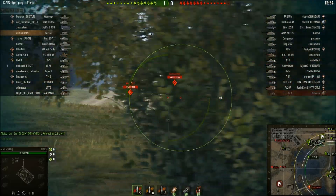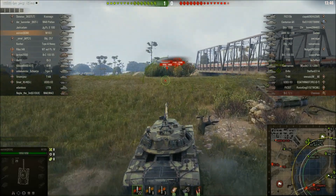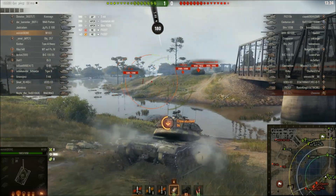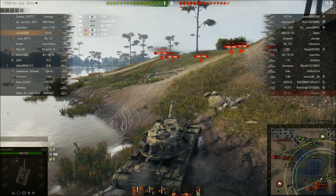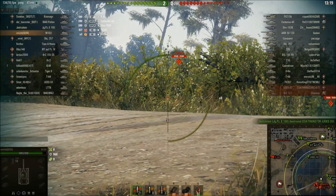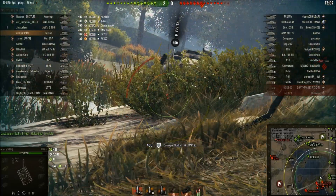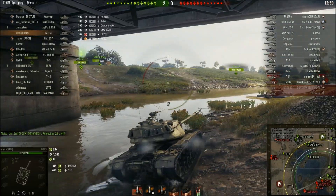Checking the minimap: I can see a Conqueror, T57, Object 257, Centurion Action X, and FV215b on the enemy team — a pain in the butt. There are quite a few tanks up here, including a T44, but I have a lot of support behind me. I push into the corner, side-scraping and bouncing a shot for 180 damage. My team are advancing into the swamp so my rear is fairly covered, and we're just waiting for tanks to move across.